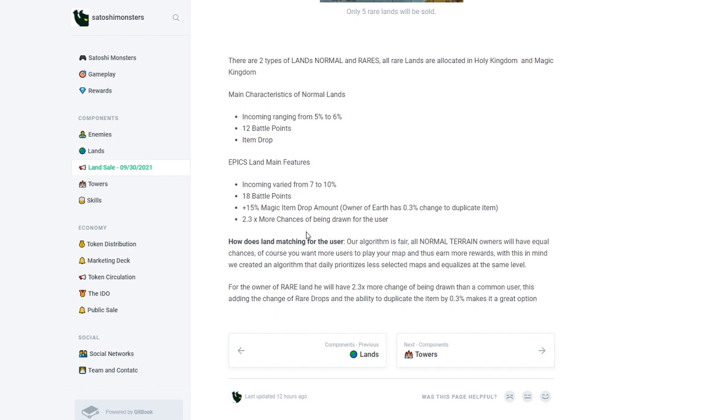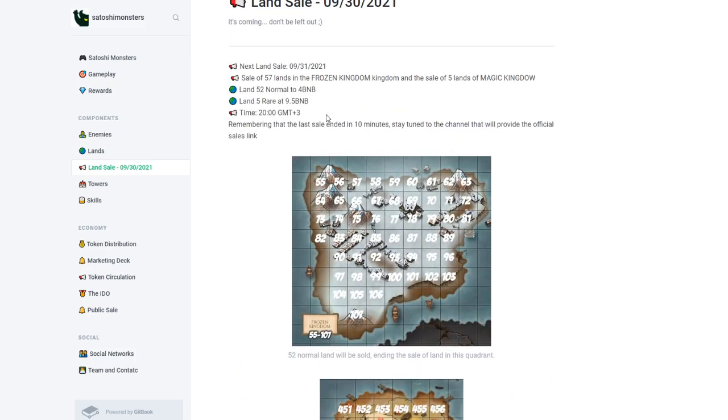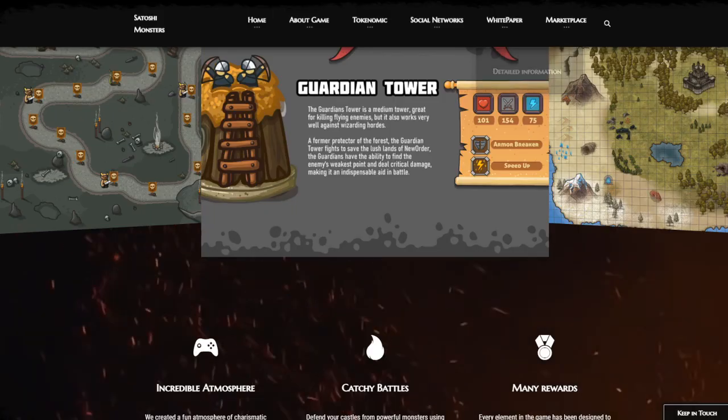They say the algorithm is fair — all normal terrain owners will have equal chances. You want more users to play your map so you can earn more rewards. With this in mind, they created an algorithm that daily prioritizes less-selected maps and equalizes them at the same level. I'm curious about this because there's a lot going on.